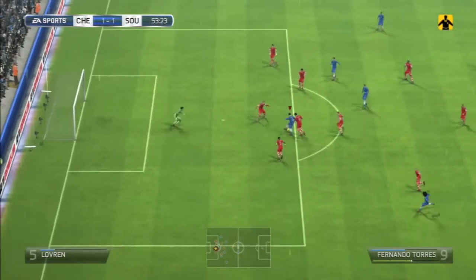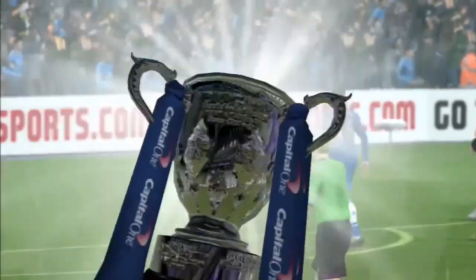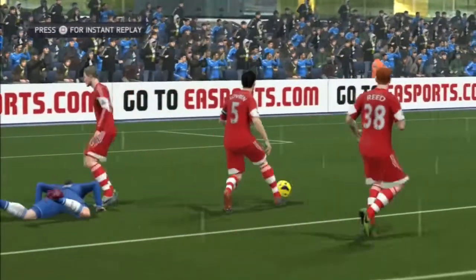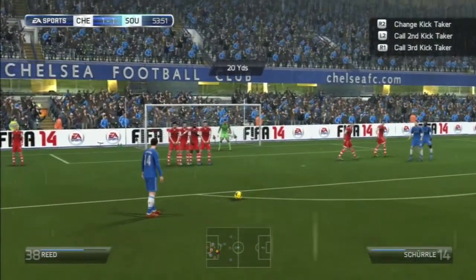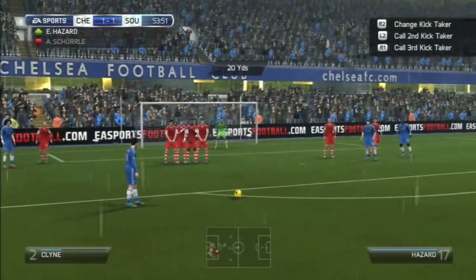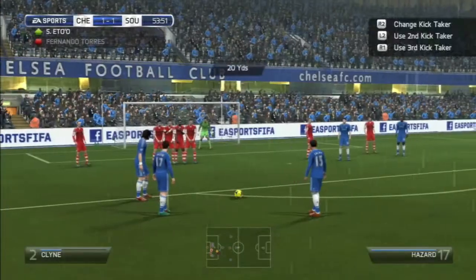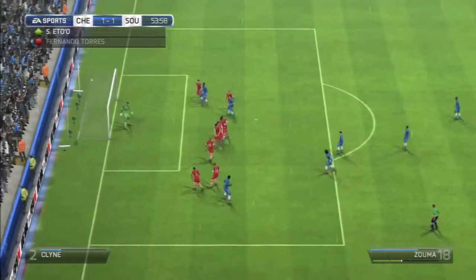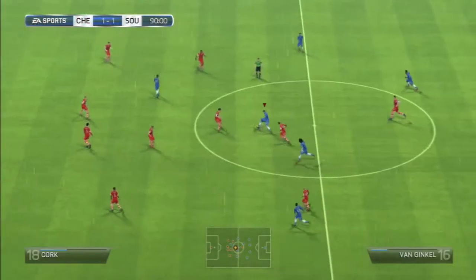54 minutes up. Fernando Torres goes into space and goes down in the box, but unfortunately the foul was started just outside the box — as you see here, holding him back — just outside. We have a free kick 20 yards out. We bring on Eto'o and Hazard for Scherler and Torres and look for them to hopefully put this free kick in the back of the net. Not really good on free kicks in FIFA 14 this year unfortunately, and as you can see the ball sails straight over the net.